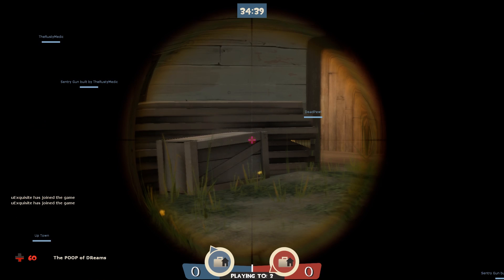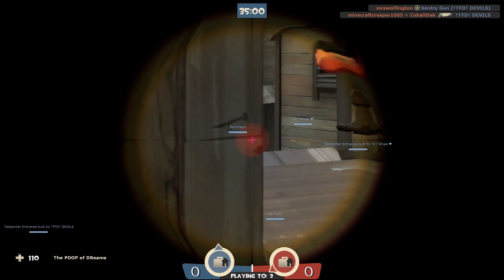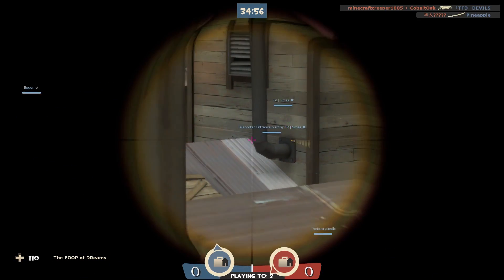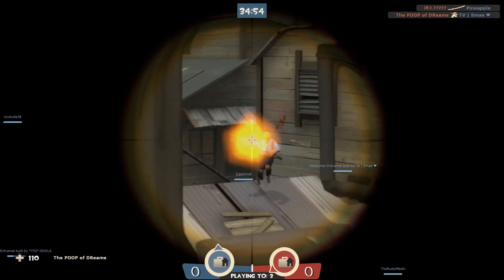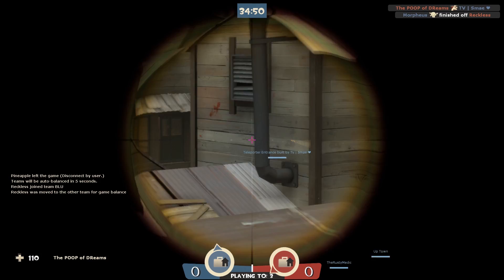Something a lot of wall hackers do is accidentally look at players behind walls. Now obviously that's kind of what it's for, but a lot of people slip up and track players. Whenever they do it, it sticks out like a sore thumb. Look at him track two players from behind the barn. He's also using a bit of silent aim, but that was a pretty easy one. Let's move on.